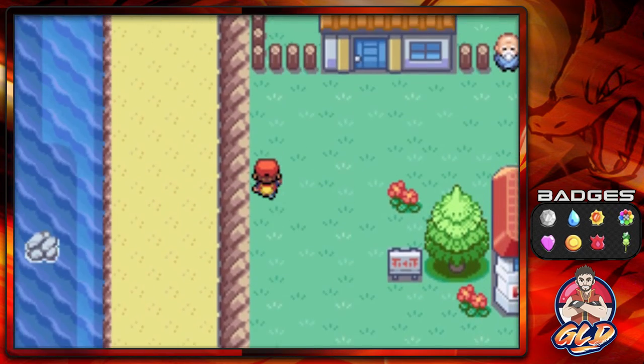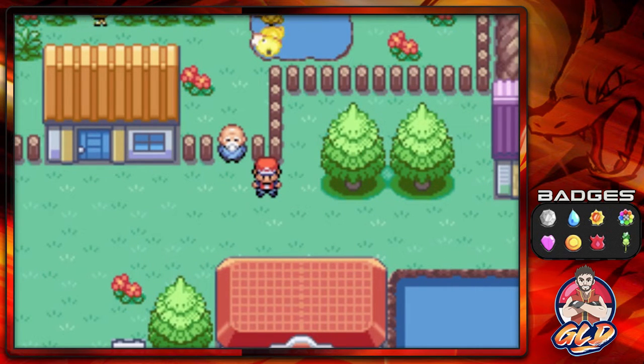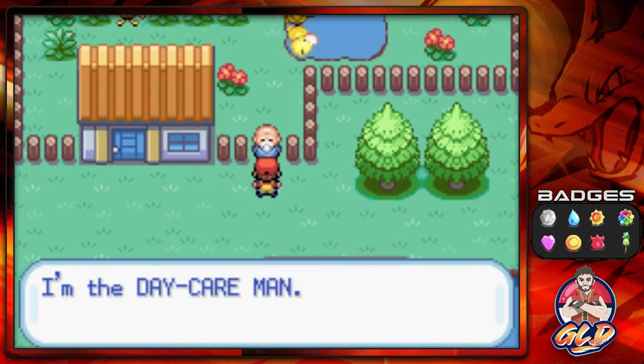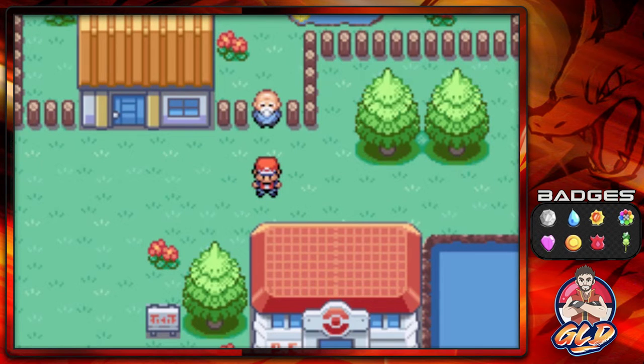Here we are in Four Island. This place is special because here we have the daycare. Earlier in the adventure, we already have a daycare in the Kanto region, but that daycare is only suited for one Pokemon. Right here, you can actually get two Pokemon to breed and get yourself some Pokemon eggs. So if you have a Ditto and something like Hitmonchan or Hitmonlee, you can breed them to get a Tyrogue. You can make more Eevees, get extra starters to trade — exactly what I'm going to do for Pokemon Emerald.